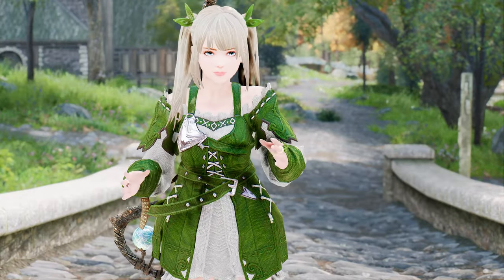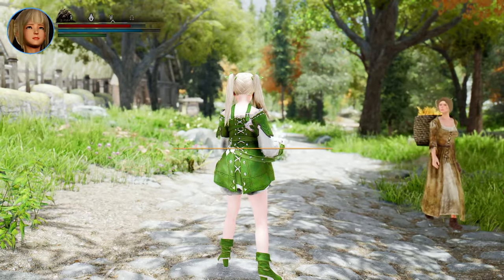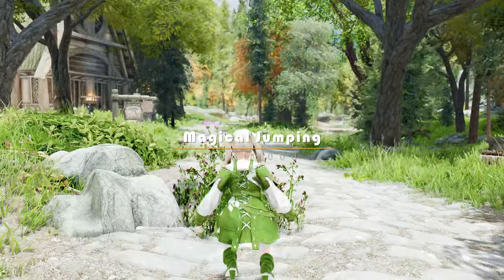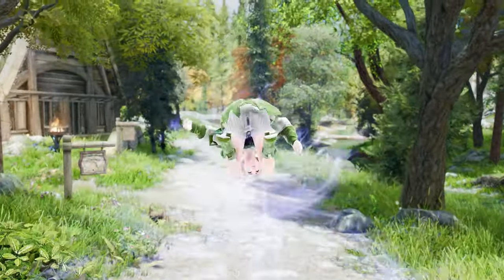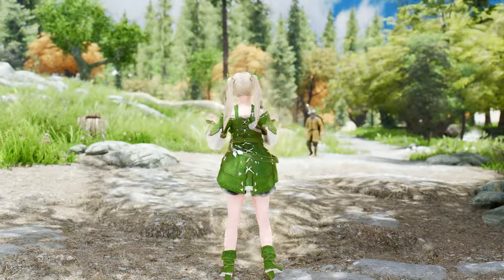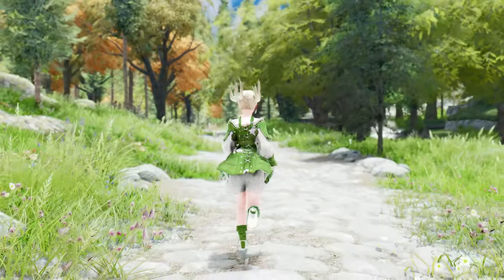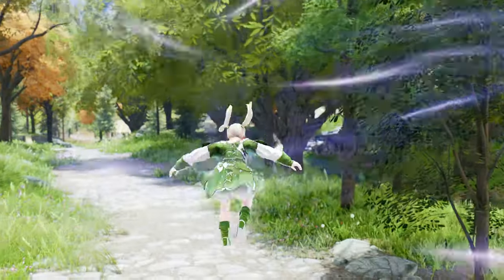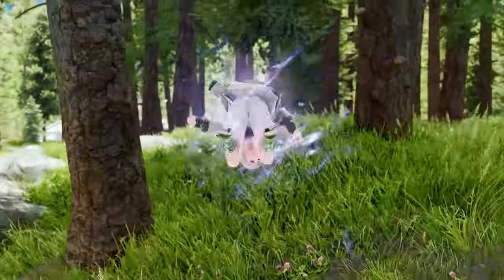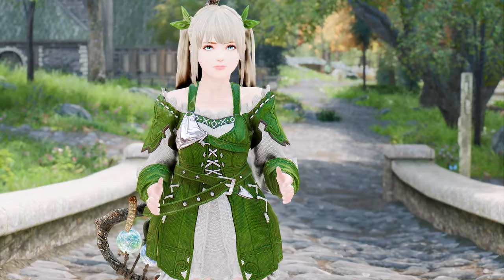Next up, we're excited to showcase the Magical Jumping mod, which adds dynamic animations, effects, and sounds to your jumps using the power of Better Jumping, Dynamic Animation Replacer, and Payload Interpreter. With Magical Jumping, you can study Alteration and harness that knowledge to create spells and artifacts of amazing power. By smithing a magic jump ring or casting powerful jumping spells, you can defy physics and leap with unparalleled abilities. Whether you're a mage or a warrior, this mod has something for everyone.